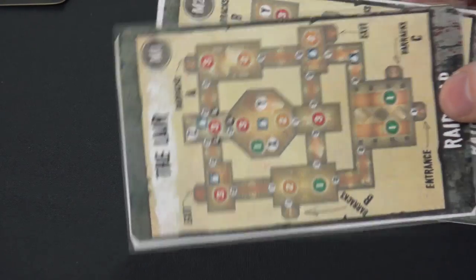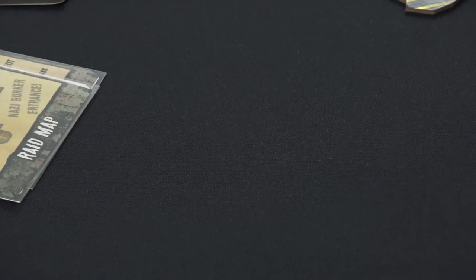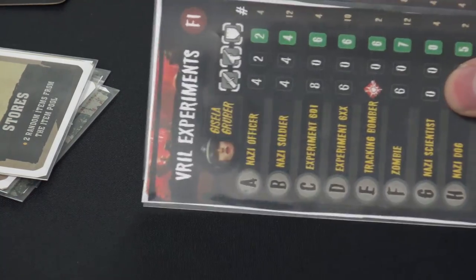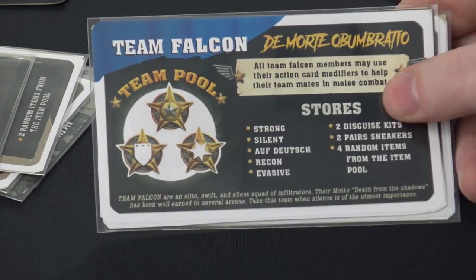To summarize the readmission setup: first, pick or randomize your map — for example, The Lair or In the Depths. Then pick or randomize your objective — Misinformation or Find the Dossier. Then pick or randomize your faction — General Wolf's Iron Wolf or Gisela Gruber's Vril Experiments. Then pick your team — Team Falcon or Team Harrier. And all of that happens before you even pick your heroes.